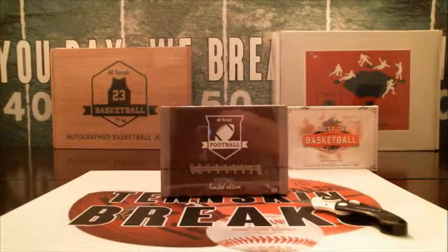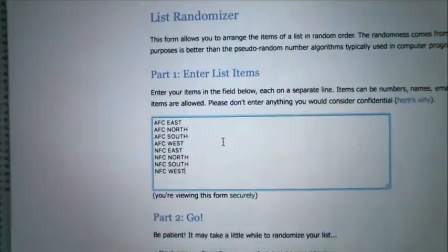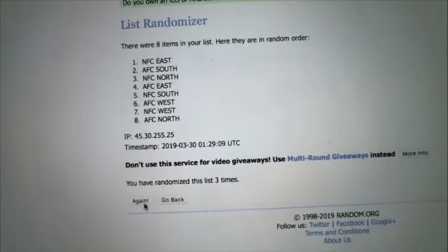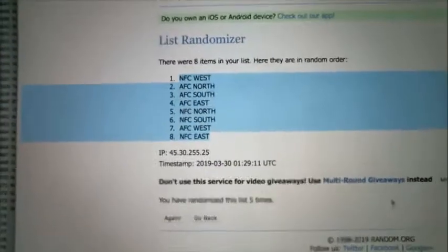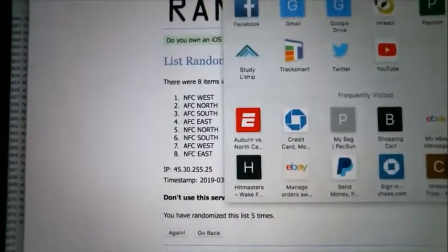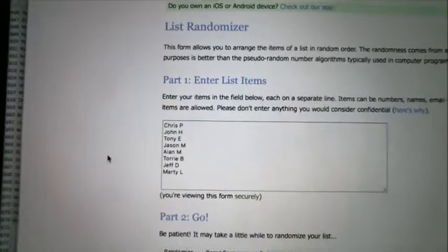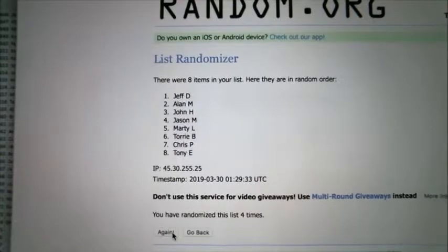Let's go ahead and randomize the divisions. We'll mix this up five times. Let's randomize this five times as well — one, two, three, four, and five.